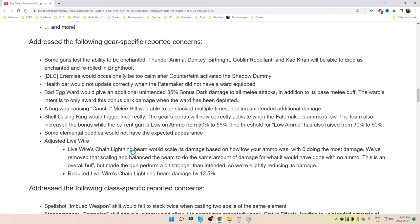Adjusted Live Wire. Live Wire's Chain Lightning Beam would scale its damage based on how low your ammo was, with zero doing the most damage. The scaling has been removed and the beam has been balanced to do the same amount of damage as it would have done with no ammo. This is an overall buff, but made the gun perform a bit stronger than intended, so the damage is being slightly reduced. Reduced Live Wire's Chain Lightning Beam damage by 12.5%.